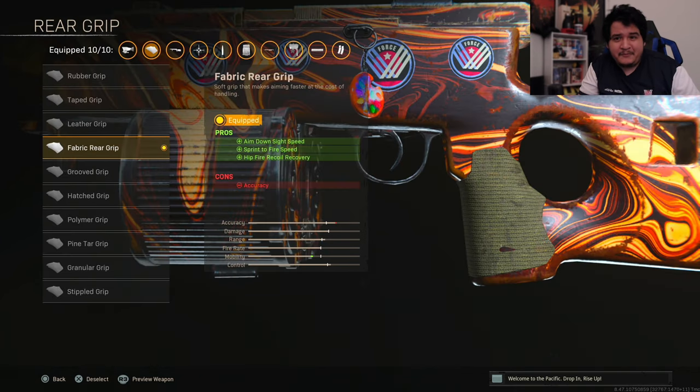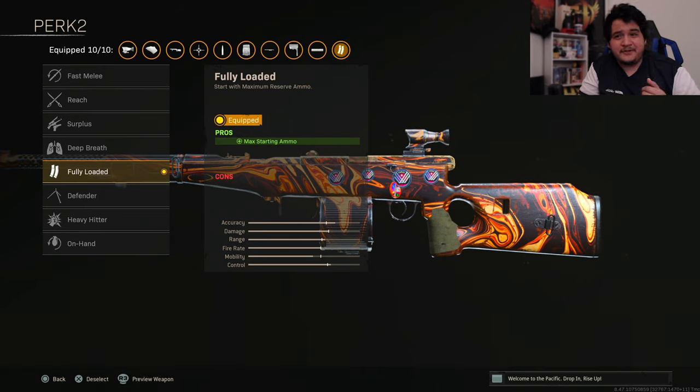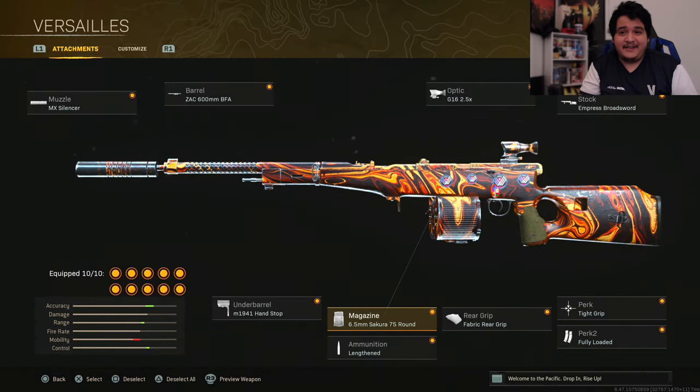For ammunition we're going with Lengthened as always for that extra bullet velocity so the gun is more accurate at range. Rear grip is going to be the Fabric Rear Grip for ADS speed, sprint-to-fire speed, and hipfire recoil recovery — we need that ADS and sprint-to-fire speed since the gun is a little slow with all the other heavy attachments. Our perk is Tight Grip, which increases accuracy and recoil control while continuously firing; with 75 bullets, every shot you take will have less and less recoil and more accuracy — making this gun a complete laser beam. Perk 2 is Fully Loaded so we don't have to worry about picking up ammo. That's the full 10-attachment Automaton class setup.